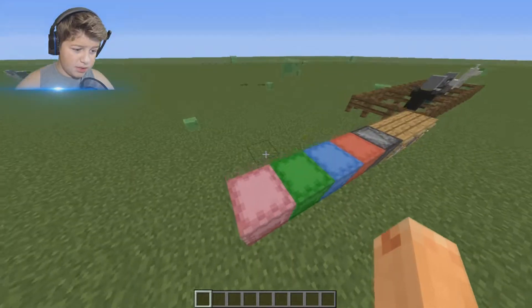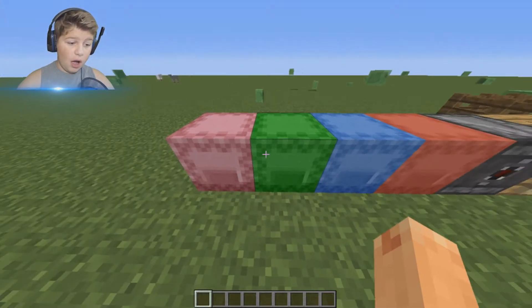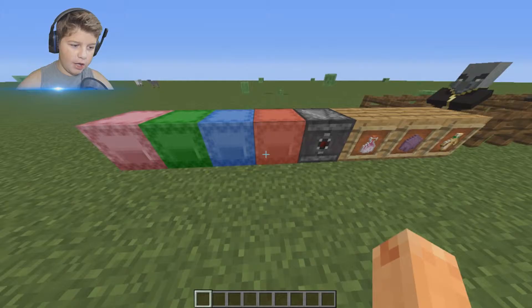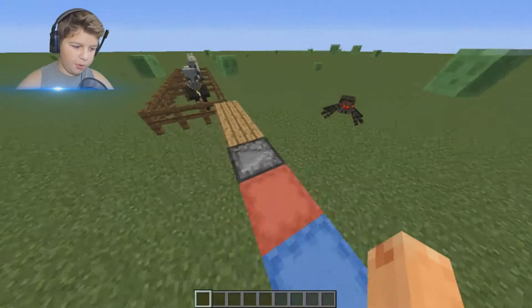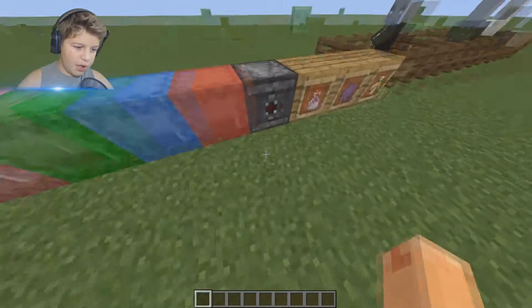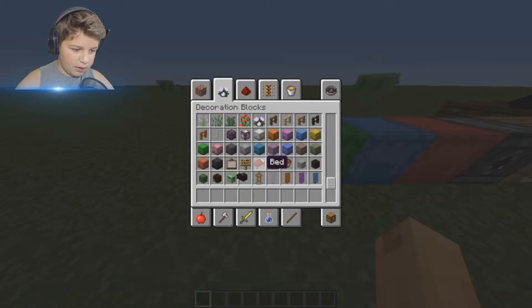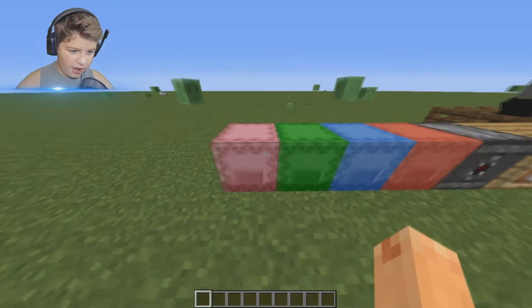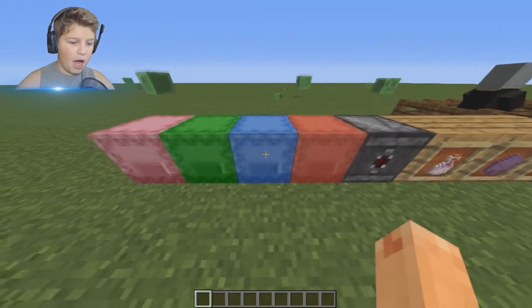Over here we have dyed shulkers. This is the normal shulker right up on screen - totally normal. And yeah, they come in pretty much every single color - mostly every single main color. You can see brown, green, and the main colors are all up here.